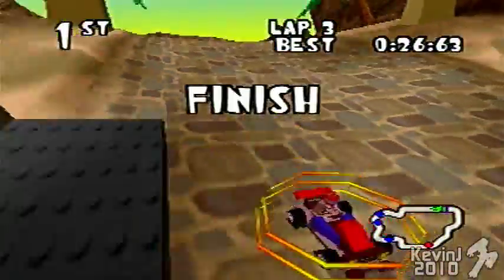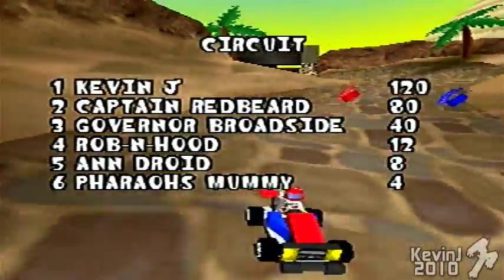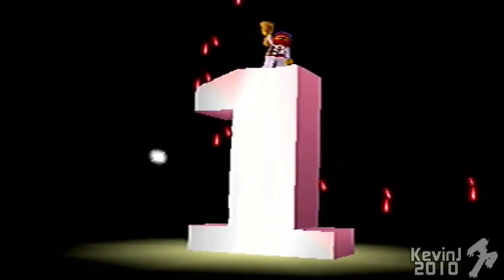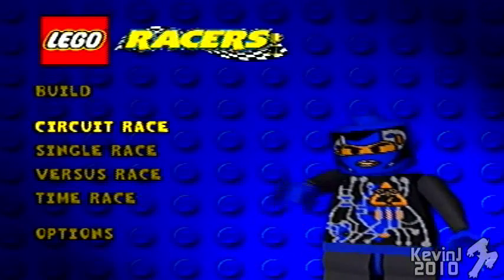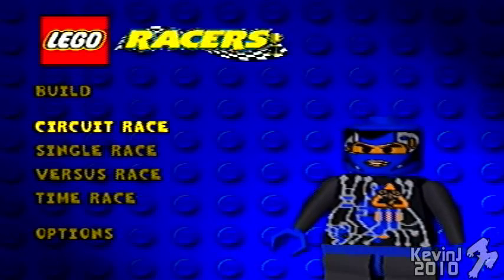We've come in first in every race, which gives us a perfect score of 120 — the perfect score you can get in the game. If you tie, you automatically come in first, which is sort of nice. And we came in first. Although I'm not using a new file, there's a little thing that would happen — it'll cut to whoever you just beat, in this case Captain Redbeard, saying 'you beat me, take my car and my LEGO set.' I might download a YouTube video of it just so I can show you guys what it looks like.